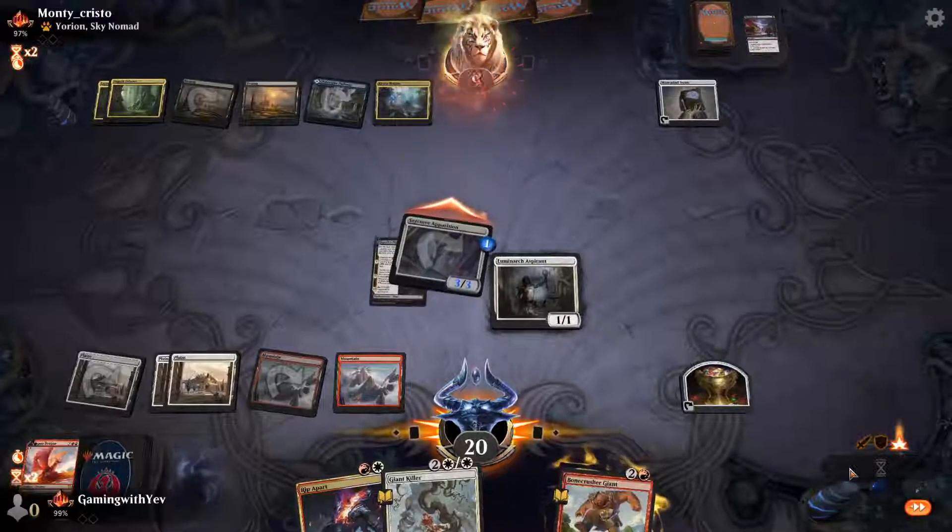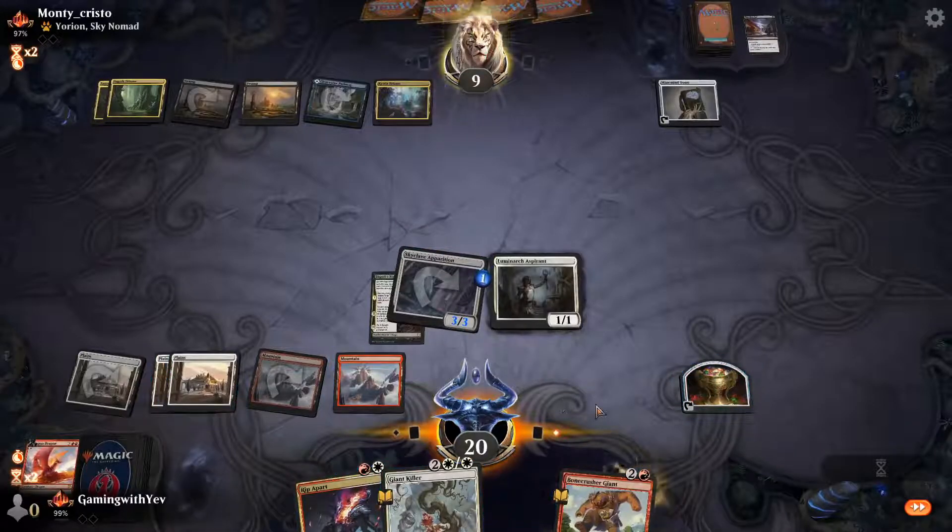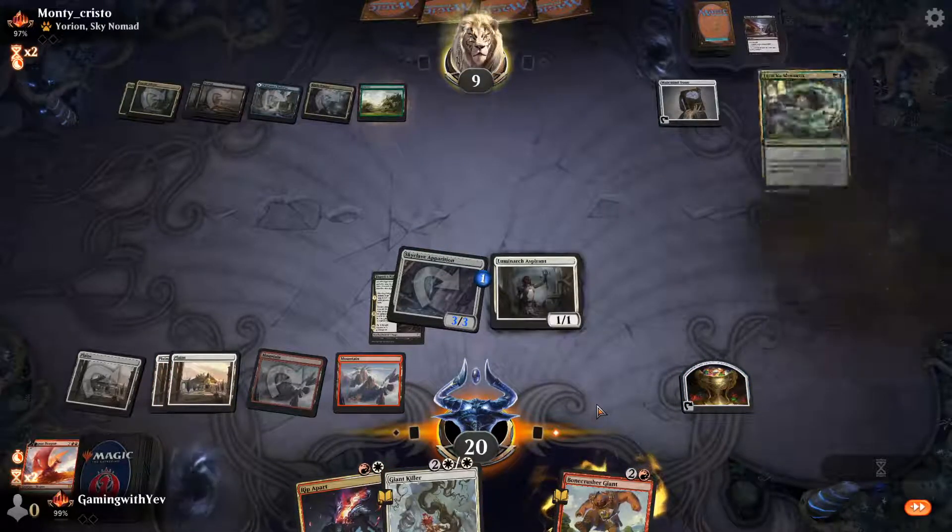We attack and pass the turn. Our opponent draws two and puts a land.